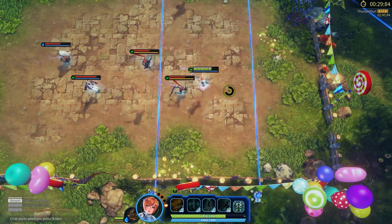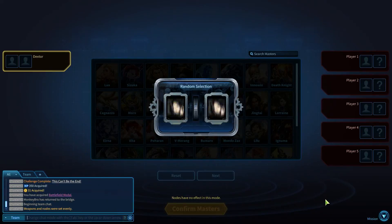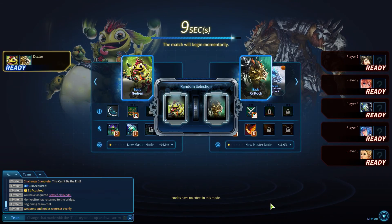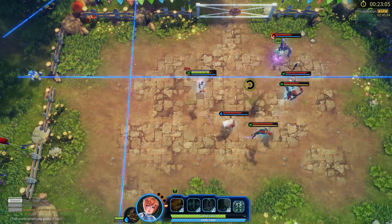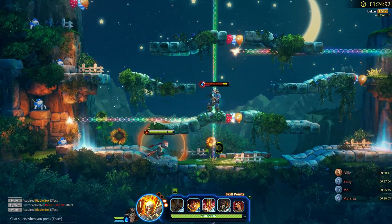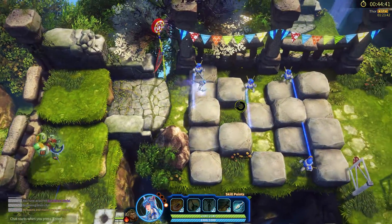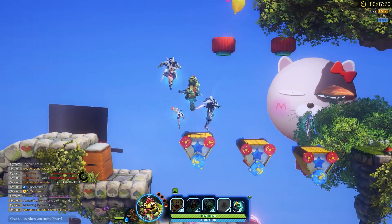Minigames are a more lighthearted way to PvP, but don't let that trick you into thinking they aren't competitive. Two Masters are randomly selected for you when the match starts, and you're pitted against five other players in one of several different crazy and challenging games — from dodging non-stop projectiles, to avoiding blasts of deadly electricity, to running a wacky obstacle course. MXM minigames are fast, fun, and a whole different kind of challenge.